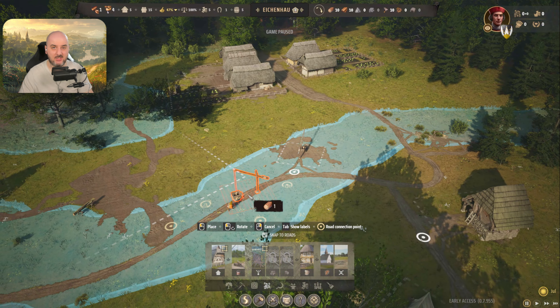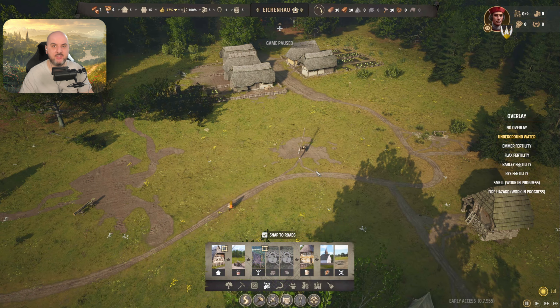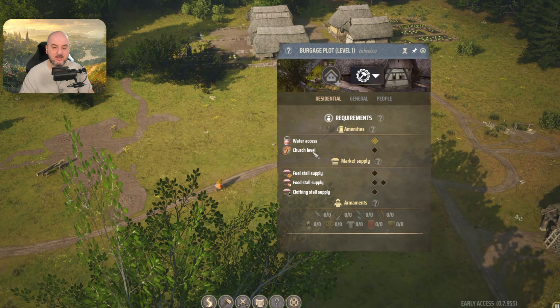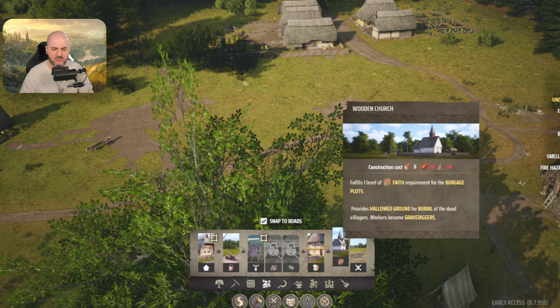Today I'm going to do a simple tutorial for you: how to get your level 1 burgrage plot onto level 2. If you have no idea and want to skip the tutorial, you can simply press on the house on your burgrage plot and see what is needed.